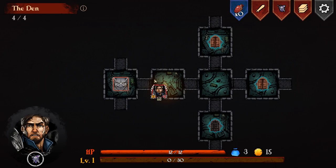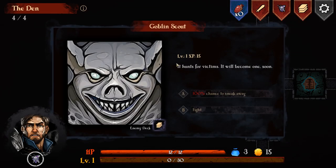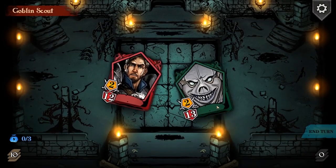So I think at the moment we're just going to move around the board. We can't go through those doors, and we're going to have a fight with a goblin scout. Very straightforward so far. So this is the meat of the game - the fighting.